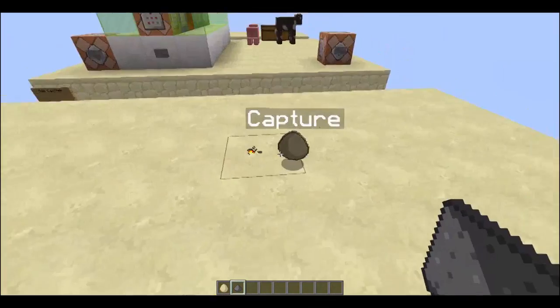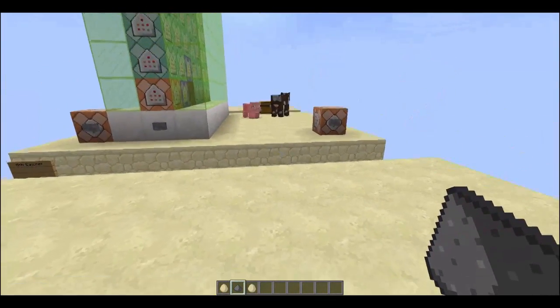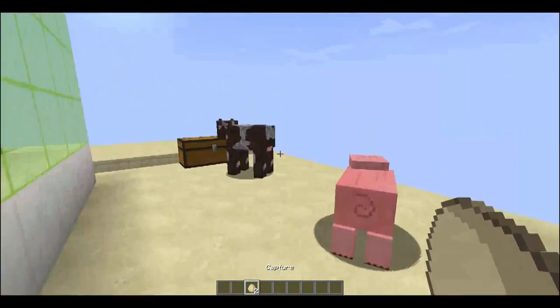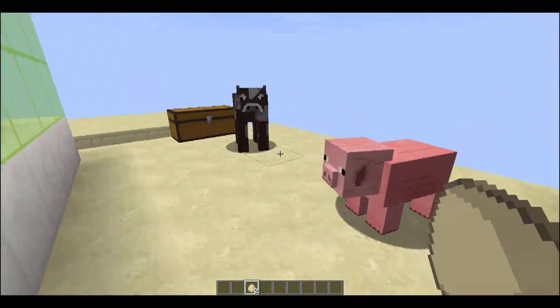Keep them separate, do not let them go near any other entities, or else they might delete them. So let's do the other egg as well. Now when doing this on mobs, keep them away from each other as well — don't have them inside of each other like in a small pen, keep them separate.